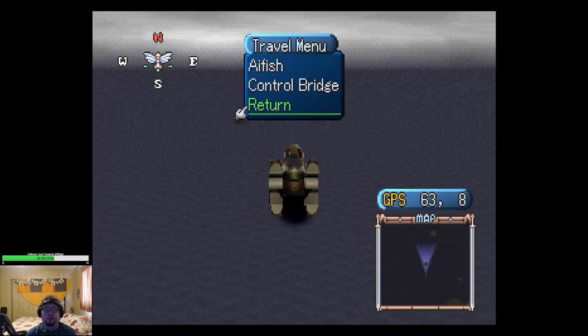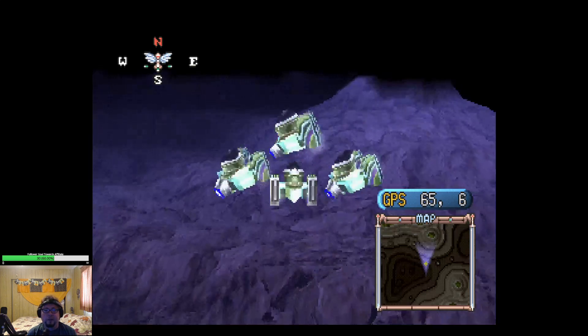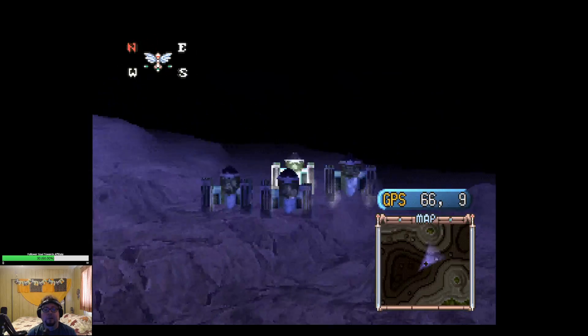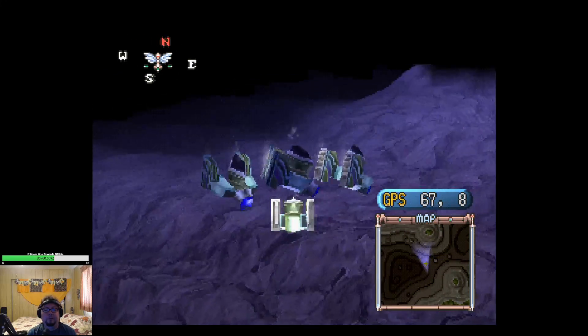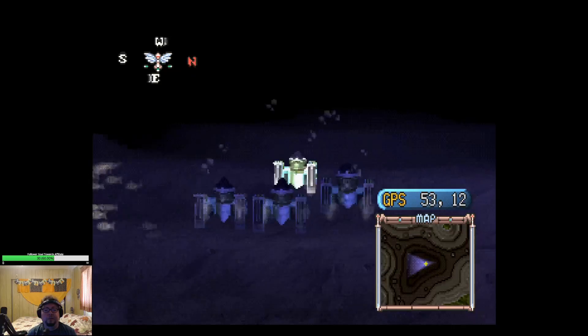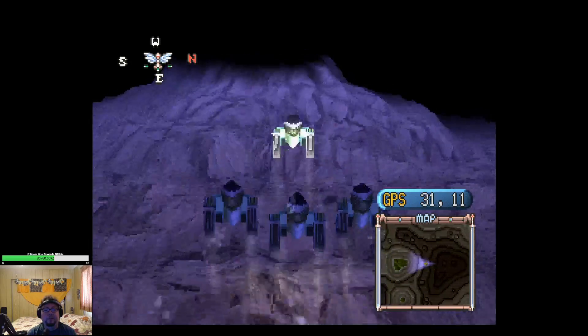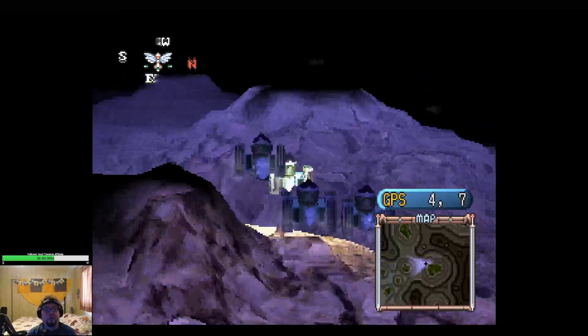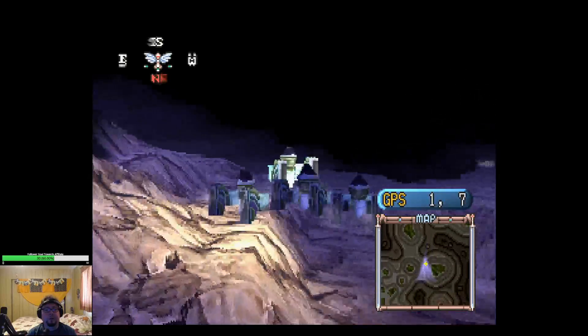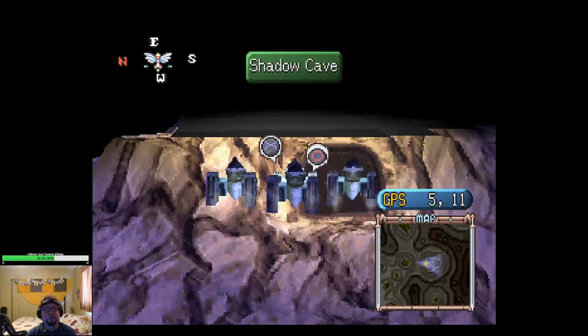I didn't know if there was going to be a difference between Tales of Eternity on PSP and Tales of Destiny 2, so I had looked at that old-ass RPG Shrines guide — that's my justification. So I need to go down and then head to 5, 11 to get to Shadow's whatever. It should be here somewhere. Here it is — Shadow Cave.